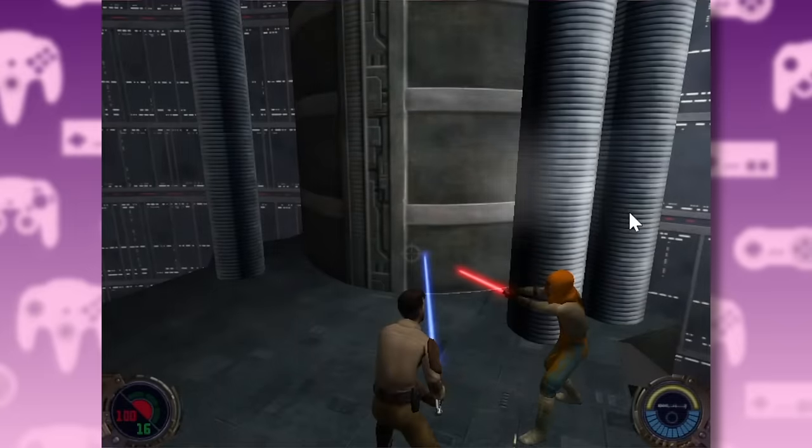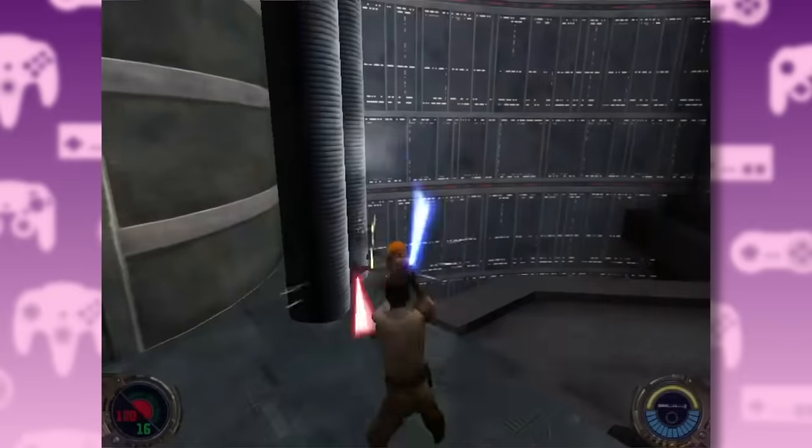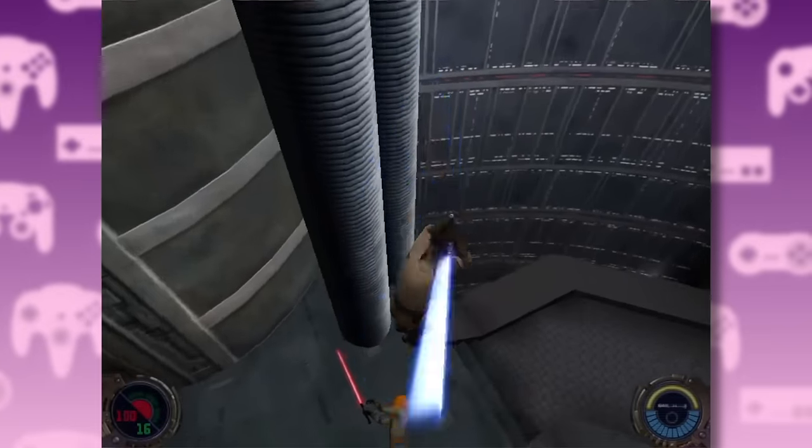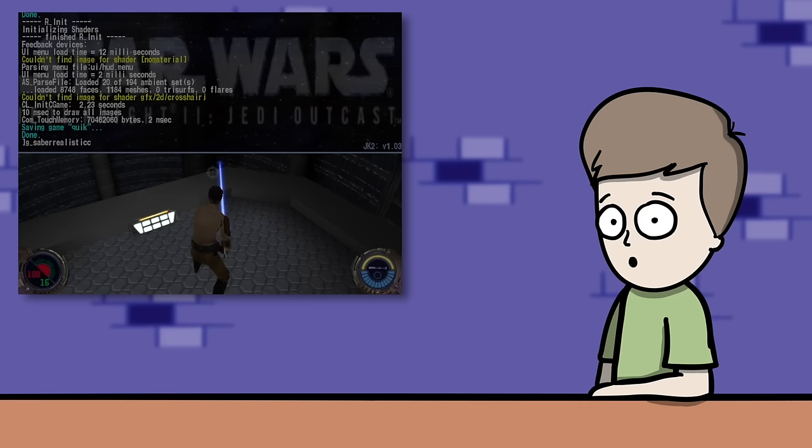When it comes to lightsaber battles, Jedi Outcast has an interesting combat trick which I like to call the Mario Jump. Jumping on your opponent's head knocks them down, just like it did in old platformers.